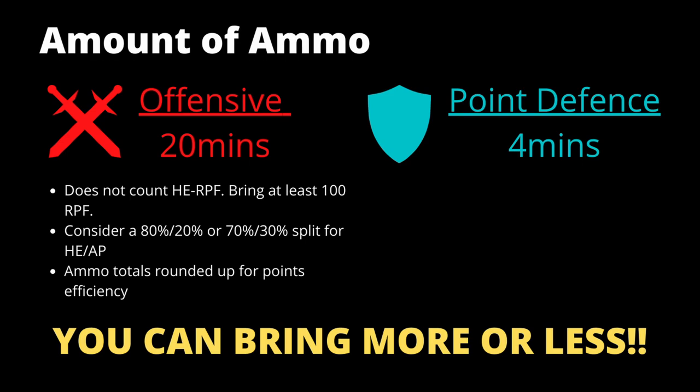It's usually recommended to bring at least 100 rounds of radio proximity fuse, generally just to take out small corvettes running around the map. Usually the RPF is used for the 250mm gun, the Mark 64. You can use 120mm HE RPF as well, and enough of it will eventually do damage, but that's up to you depending on whether you want to expend the points on it.